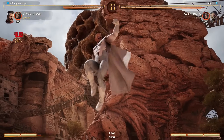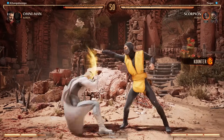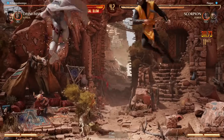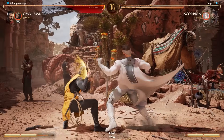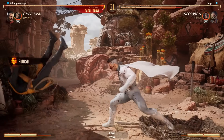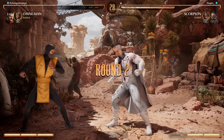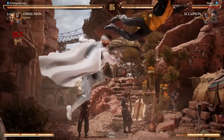Gotta be careful because that second hit is an overhead. He flawless blocked it! I was just mashing for my life right there — I cannot believe he was left with the magic pixel. What a micro duck in the half — that was around 44, 42 damage.